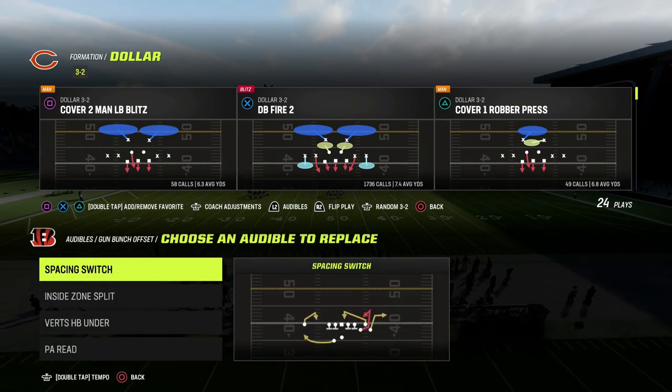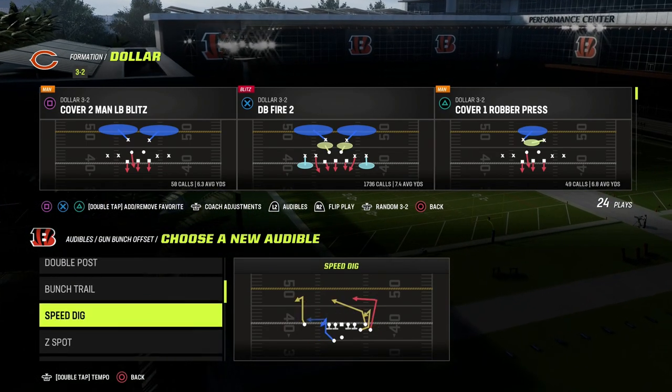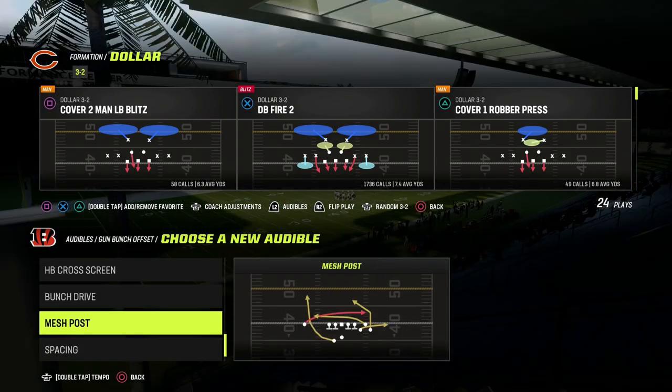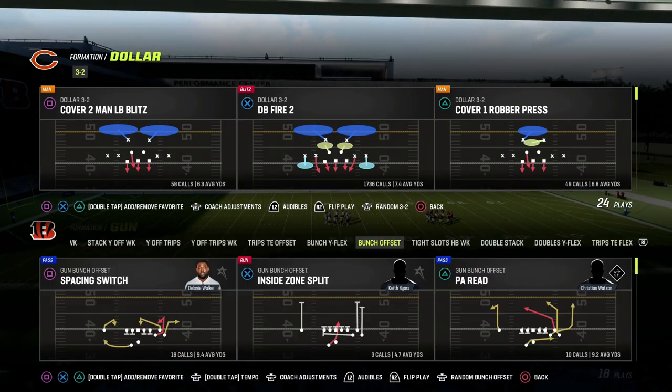So how do we stop Gun Bunch? I think the best Bunch this year, at least from a passing perspective, comes out of the Colts playbook — Bunch trail, verticals, and the PA read play. That's a really solid passing concept. It's got mesh posts, it's got run game, a lot of different things that they can do.